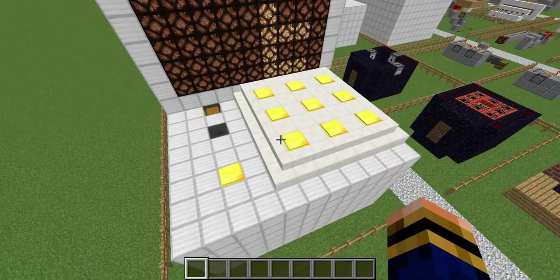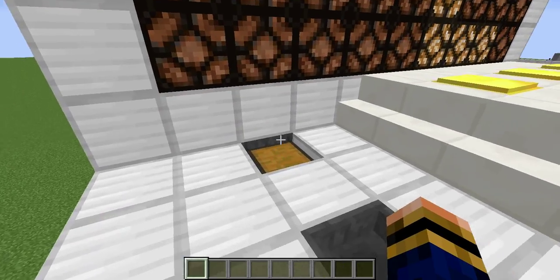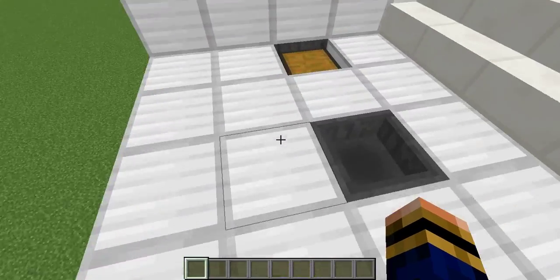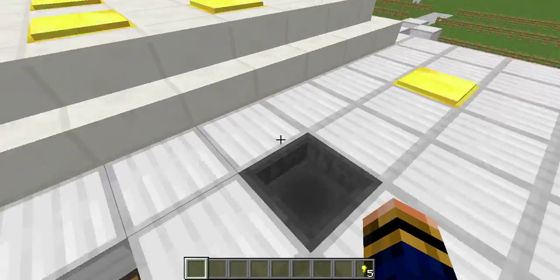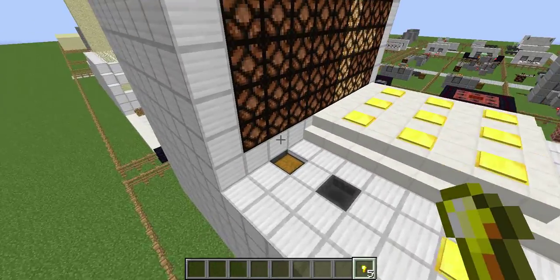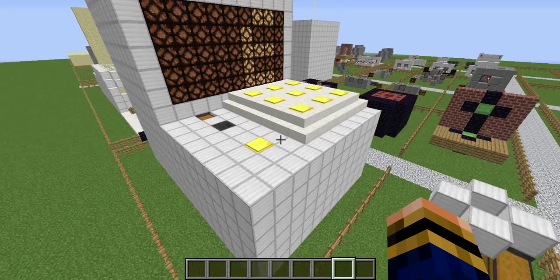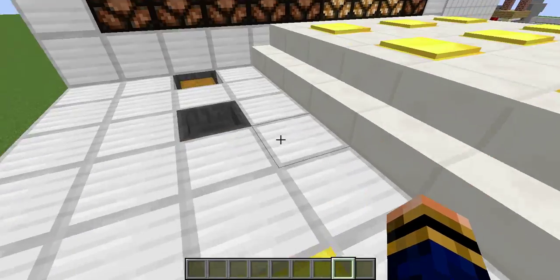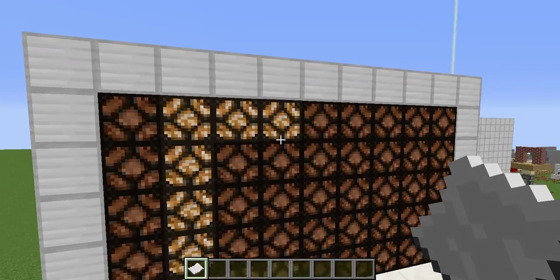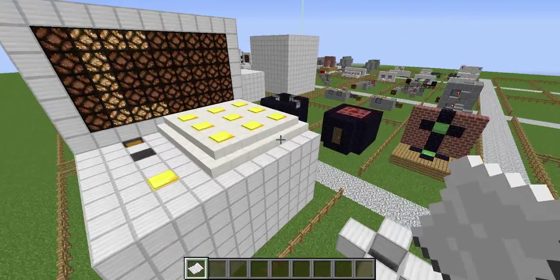There we go, we stepped on 5. You should hear the note blocks - that's letting me know that it's gone into the chest. We have our 5 gold nuggets in there. Every single time gold nuggets go into the chest that note block will go off to tell you a gold nugget is going in. To get the card back you just step on this pressure plate, and the whole thing resets. The letter C there is to let you know that you need to put the card in for it to work.